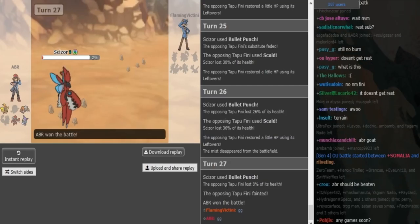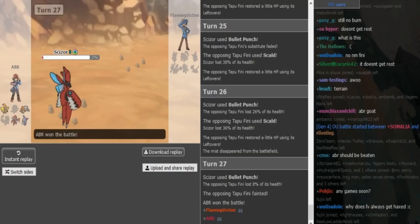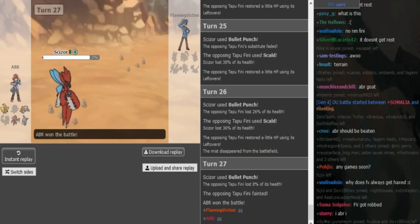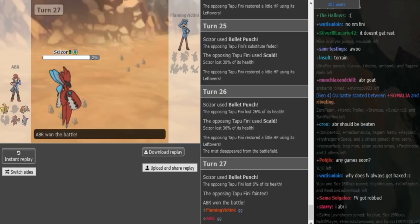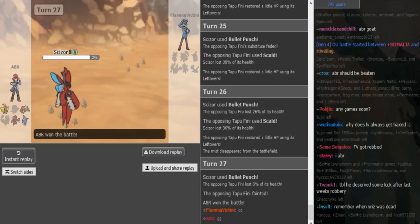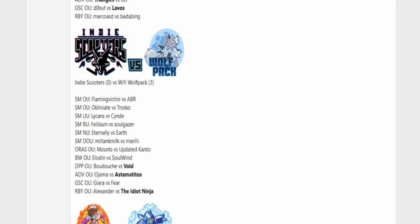At first I thought FV's team didn't look great, but some of his sets were super cool, so yeah, I enjoyed that game. We're gonna pause and look at the score real quick — Wolfpack versus Scooters. ABR is on the Wolfpack. You guys can see the score here on Scooters versus Wolfpack and now it's 4-0 for the Wolfpack. Thank you guys for watching, you can expect more uploads later. Have a fantastic day and smash that like button if you enjoyed — peace out!